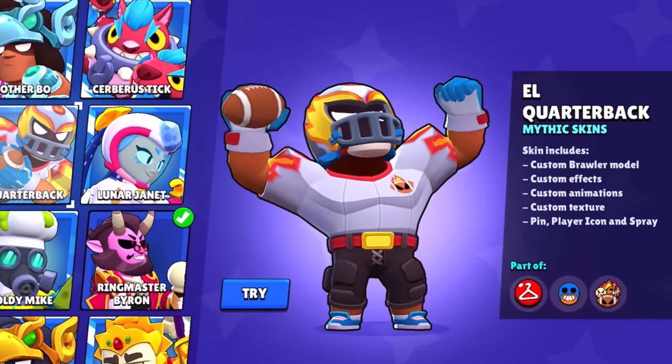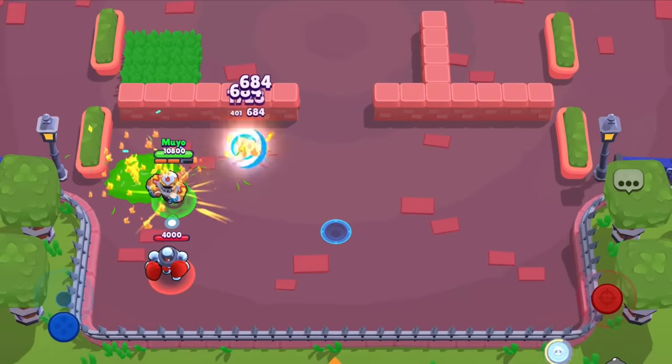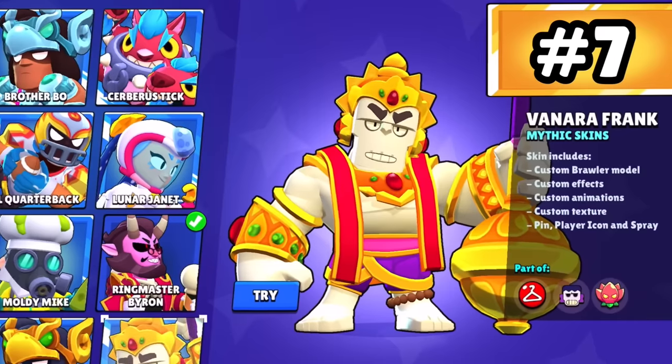EL Quarterback. I don't like football, but I like the skin. The little field that appears after a super is really creative. Quarterback — I don't like football, but it looks really cool. Vanara Frank.